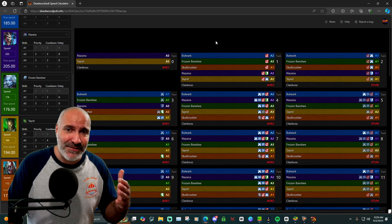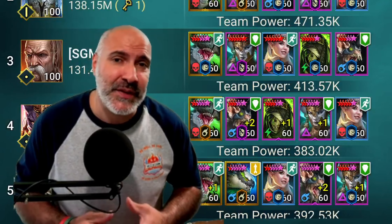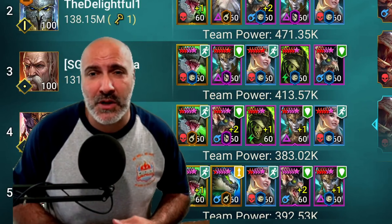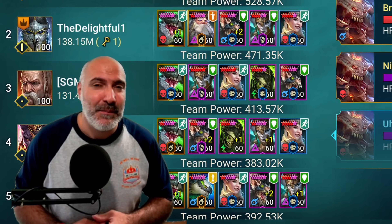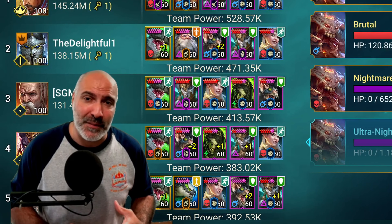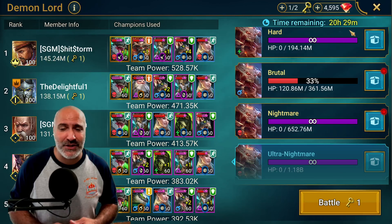You don't really want a champion with increased attack going after the champions that are attacking, and likewise you don't want increased defense going up after you're about to take the damage boost. You want those buffs coming in prior to taking those nukes or prior to nuking the Clan Boss. I will leave a link in the description below on how to access this calculator — it's a phenomenal tool. The more you play with it, the more you learn, and it helps out a lot.